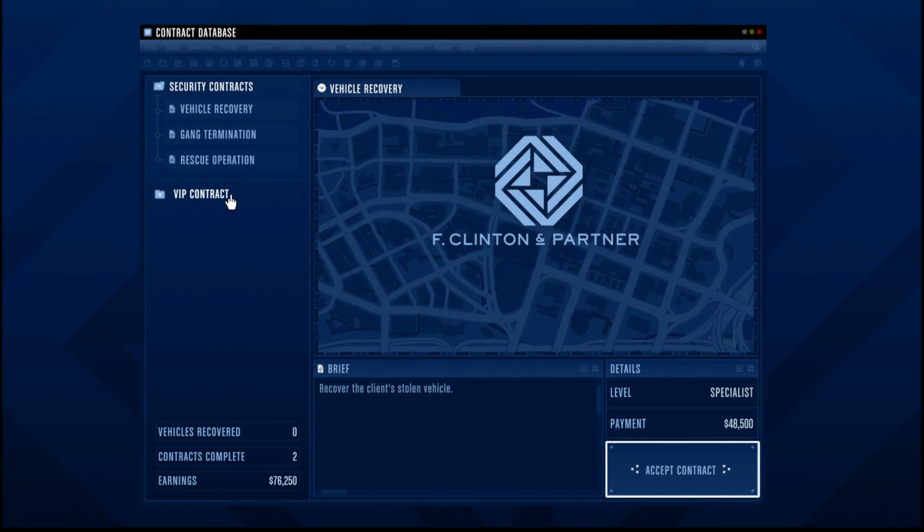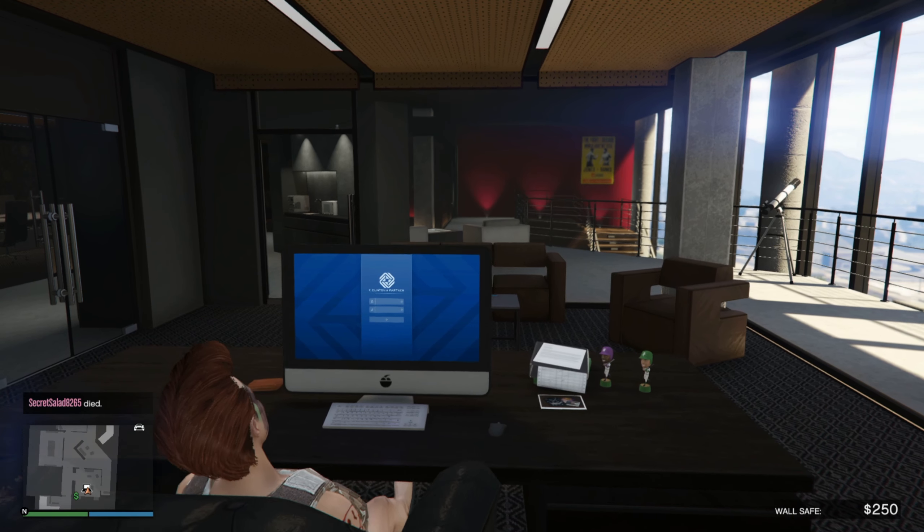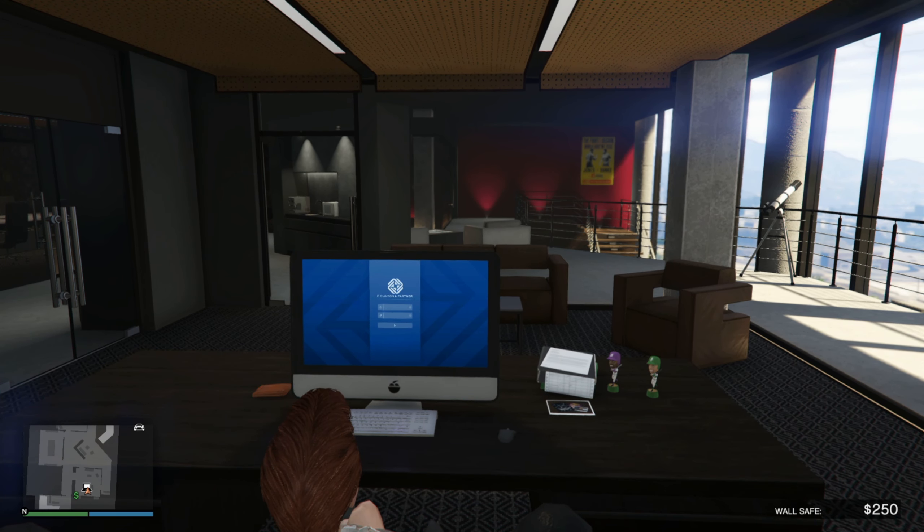Here's the PC - I only have one contract remaining. The security contracts pay pretty low. There are different levels: Professional, Specialist, and Specialist Plus, which is the highest I've seen. Let me know in the comments if you've seen any higher or lower tiers. I've eliminated one gang - maybe passive income is tied to every gang you eliminate. I'm not sure exactly how passive income is handled, so let me know in the comments. I'll make a separate video if it's interesting. Thanks for watching, see you in the next one.